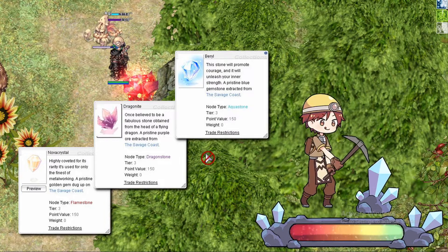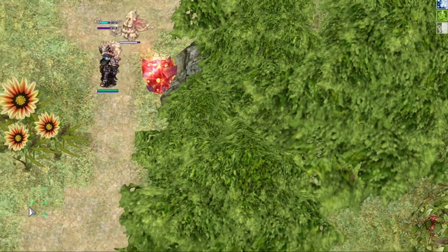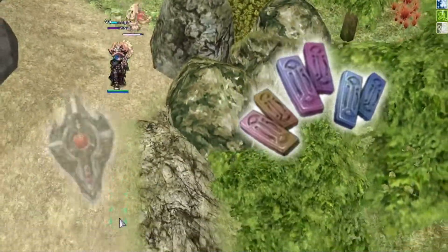These ores fall into three categories: Aquastone, Flamestone, and Dragonstone. You can forge these ores together to create an ingot of one of these types. You use these ingots and various raw ores to craft shadow gears.